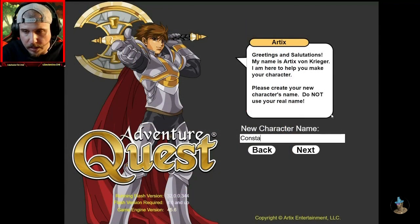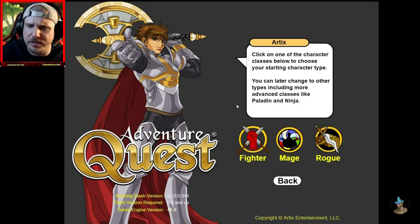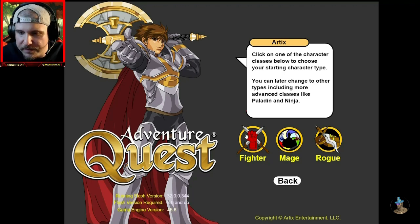And of course, we're going to be Constantine. Click on one of the character classes below to choose your starting character type. You can later change to other types, including advanced classes like Paladin and Ninja. I kind of remember that a little bit. We're going to be a fighter.